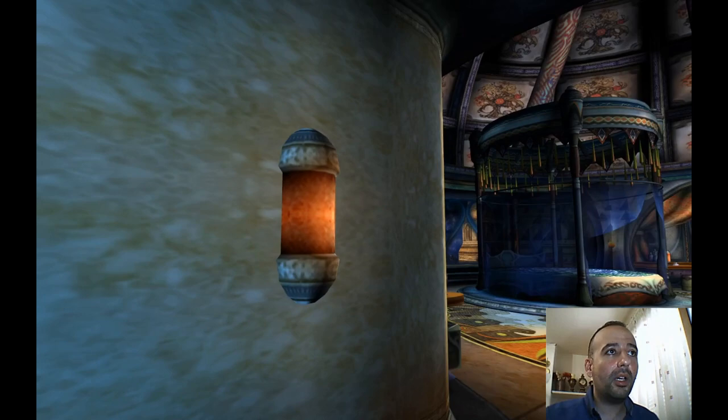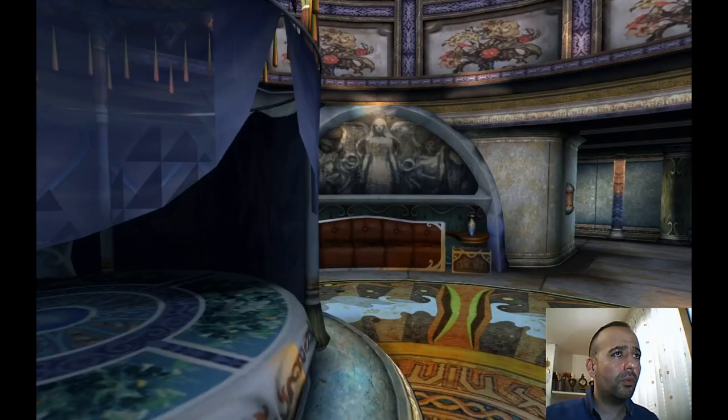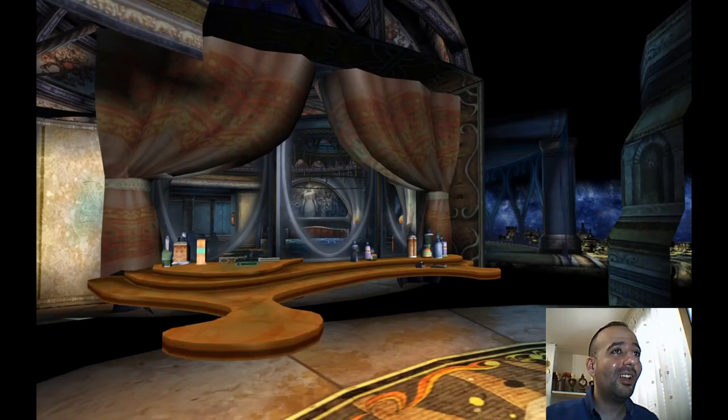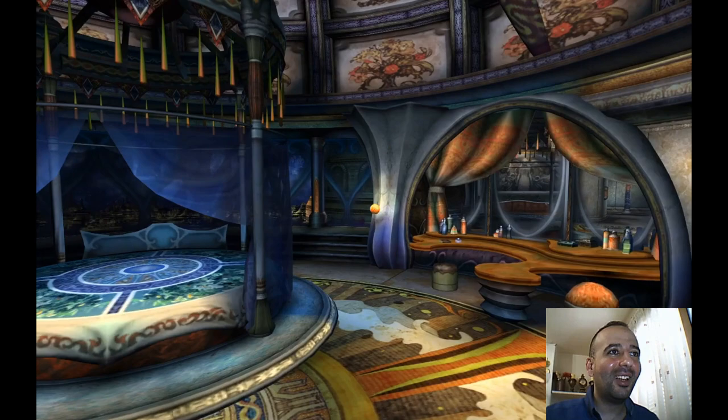There are lighting sources — the light is fading in and out like it's a candle inside. So there is a mirror inside the room of Yunalesca. Again, they cannot render the reflection, so they made another room with the same details. I wonder which is the real room and which is the reflection.